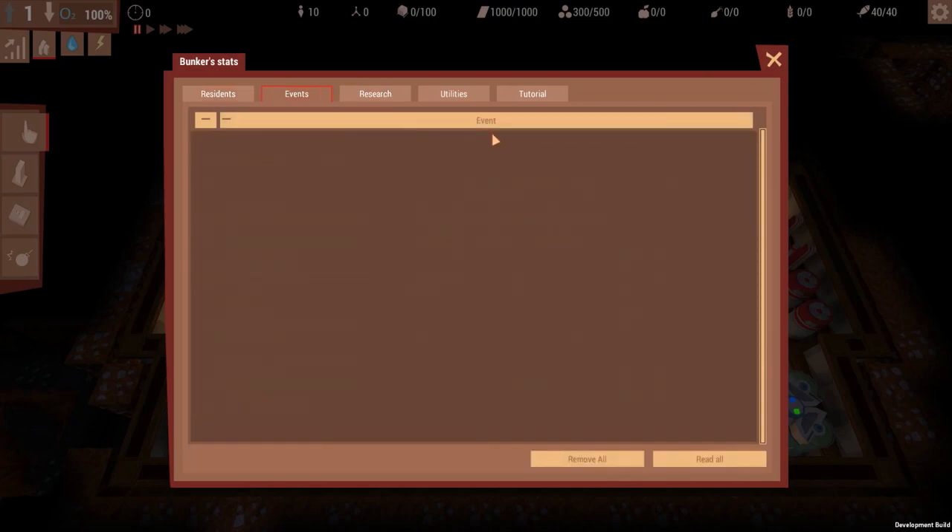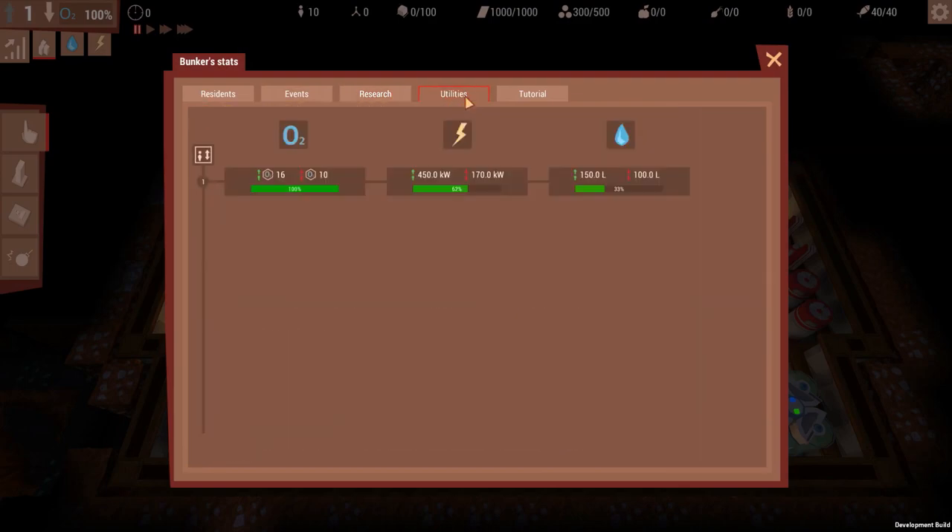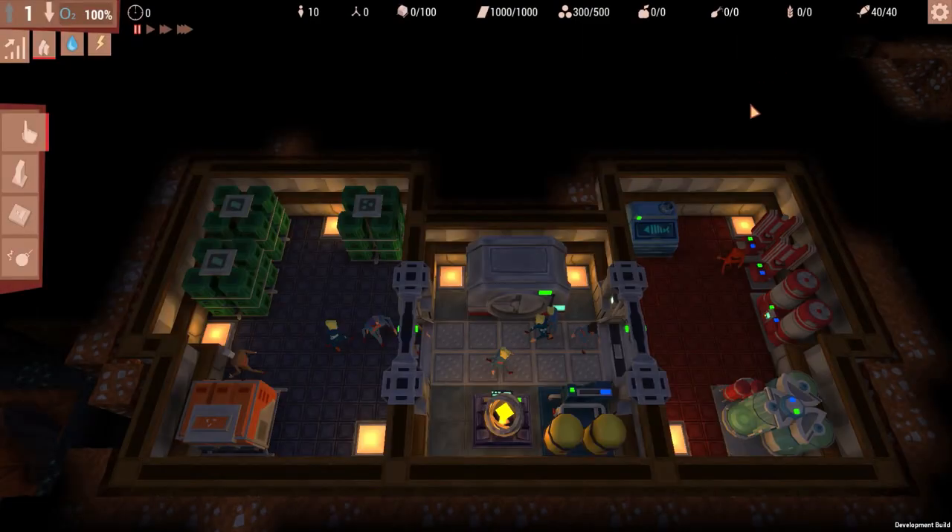Events will tell you when certain things happen — all random. Research is what we need scientists for, but that'll happen down the line. Utilities shows what you're using right now. Our oxygen is completely fine — we have enough for 16 people. We're using 170 electricity of our 450 available, and 100 water of 150 available. You can add more reactors and water pumps as you go forward, and I plan to expand.